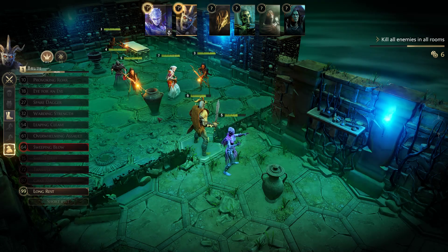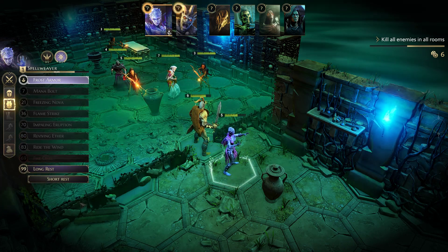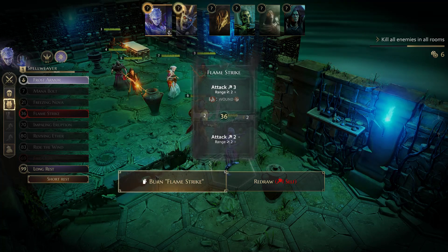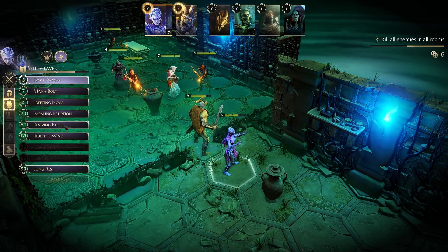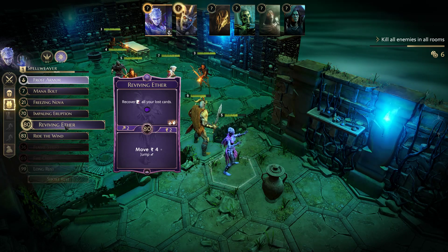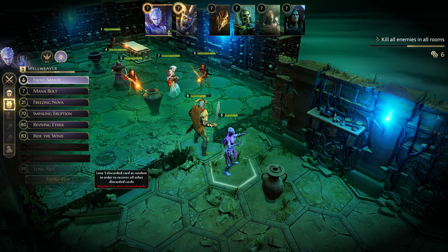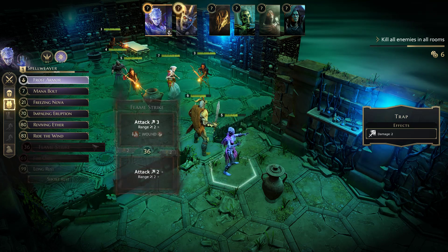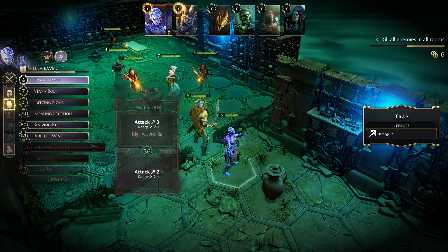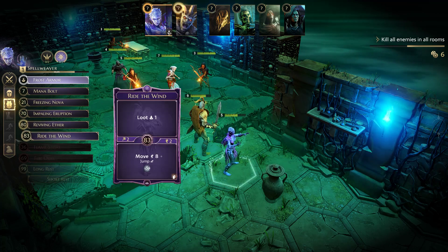The Spellweaver also short rests. If she had lost Reviving Aether I would have taken a damage point to redraw — the Spellweaver only starts with eight cards, so she can very quickly run out. If you ever get to a point where you simply can't play two cards on your turn and can't rest, your character becomes exhausted and is removed from the game — exactly the same as going to zero hit points. But the Spellweaver has Reviving Aether which lets her regain all lost cards, so it's worth protecting.